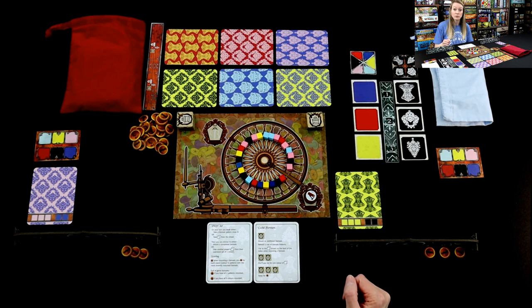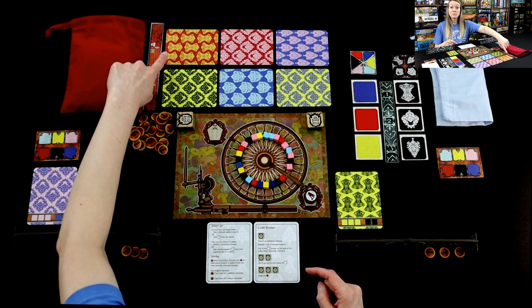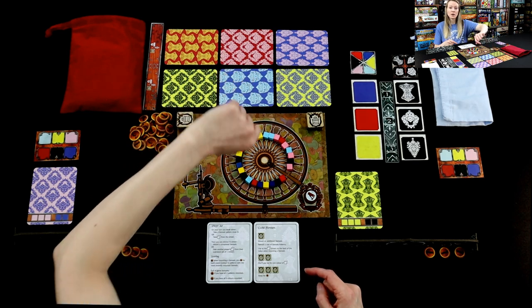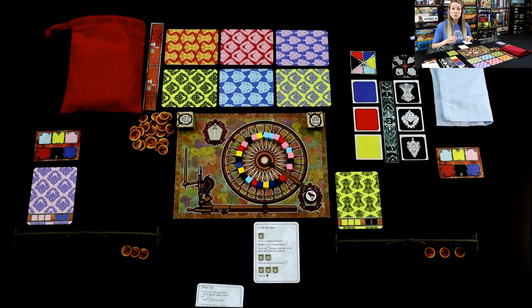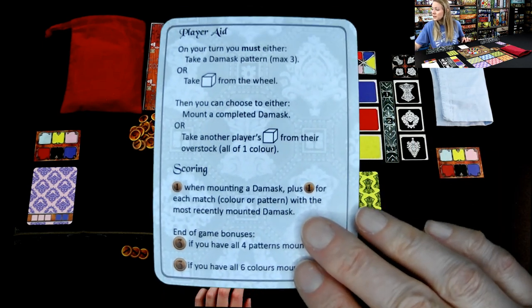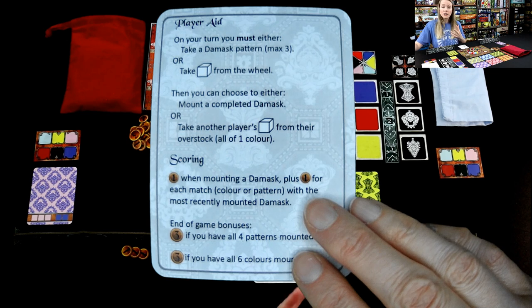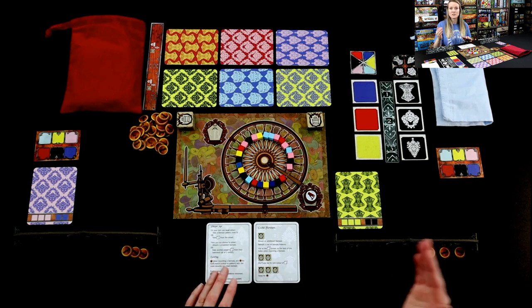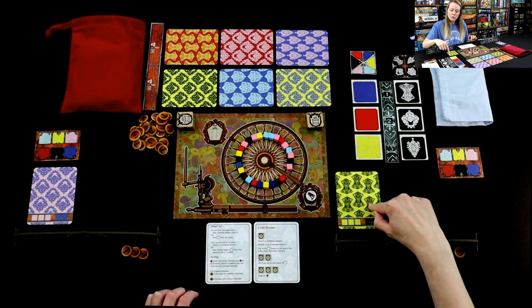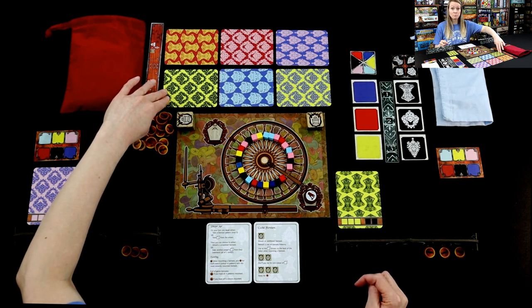While we are in season one — this wheel goes all the way around and when it comes back full, we have our scoring phase for season one. So it depends on how many threads we take and how fast. I have a card that's in favor right now, but when I look at this damask area, I think I'm going to take a damask for my first turn, because if I can't place my threads I put them in my overstock, and my opponents can steal them when it's their turn. So I might possibly lose them. What you want is to make your damasks overlap to some degree, because when you score, you get $1 for each match — color or pattern.